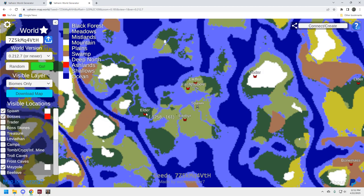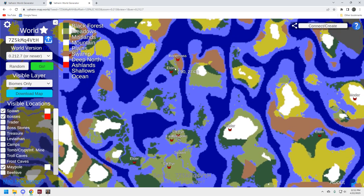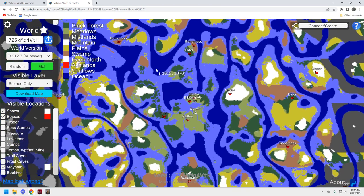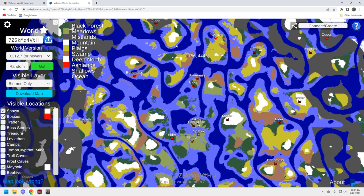You're obviously near Eikthyr. Here's the Elder, which you can run to, and there's a Moder right here. Go a little to the north and there's that Elder-Bone Mass island — pretty unique. There's also a strip of meadow between them. Looking further out, there's a Yagluth to the south, a Yagluth to the north, and a Queen to the north. The play is to sail north: hit the Elder, get Bone Mass, come back down for Moder, then Yagluth and the Queen are right next door.